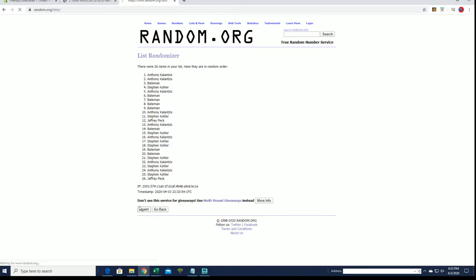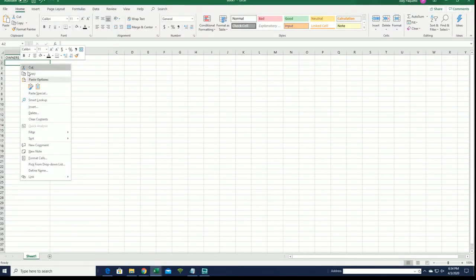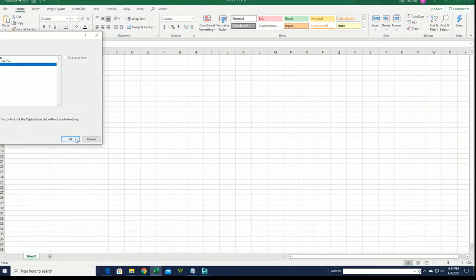We got Grant B down to 8K. Let's copy and paste. Good luck guys. We're looking at 26 clicks here — names and teams 7 times each. Grant B... 2. There are our owners. Let's do teams next.